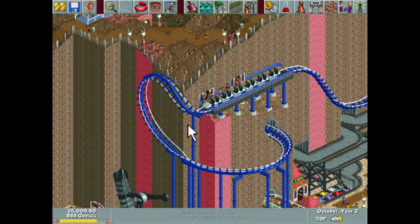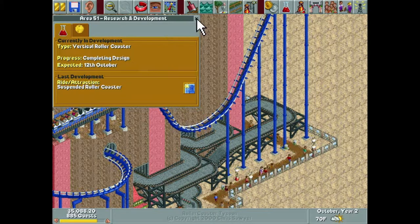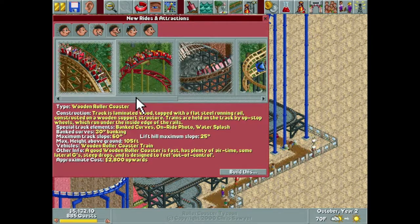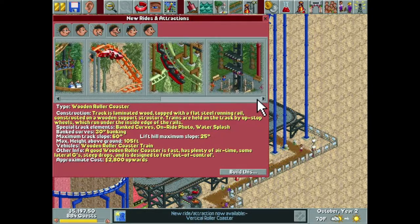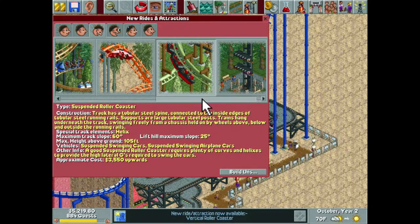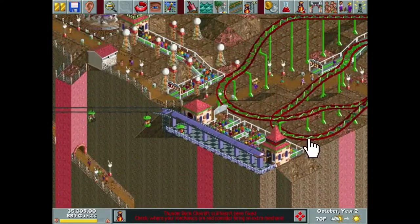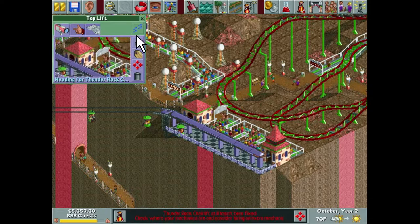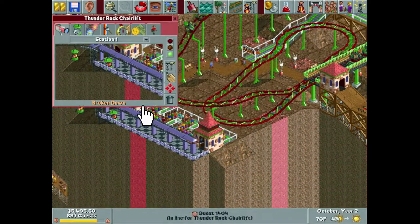We have 5 grand now — we can do things with 5 grand. Not a vertical roller coaster, and definitely not a suspended roller coaster. But we can do something with it. We've got a couple options, nothing that's not super expensive though. What the heck, mechanics — fix things faster! To be fair, that guy's patrol area is pretty big. And I also realize I never changed the name of this.